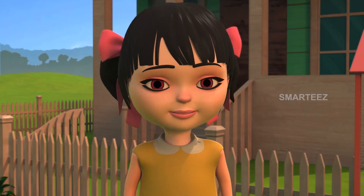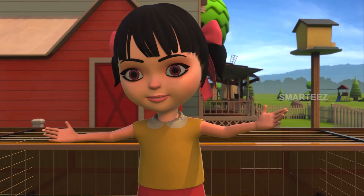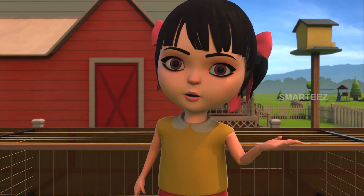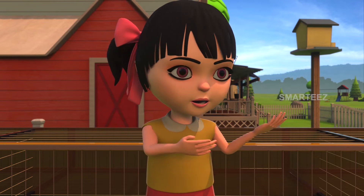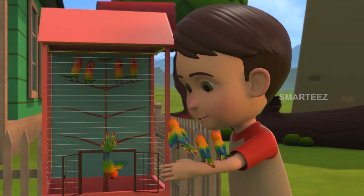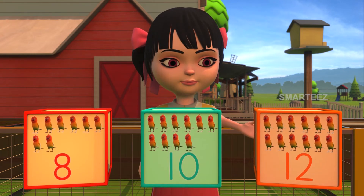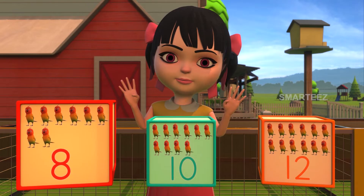Hi, this is Rhea — welcome everyone! Today we saw the parakeets feed, fly, and rest. Through all this, we learned the concept of multiples. The cage was left open and they flew away. They came back in sets of fours. Rick sent the first set of four parakeets in, then the second set of four. Do you remember how many went in total after that? Was it eight, ten, or twelve parakeets? Yes, it is eight parakeets, since four multiplied by two makes eight.